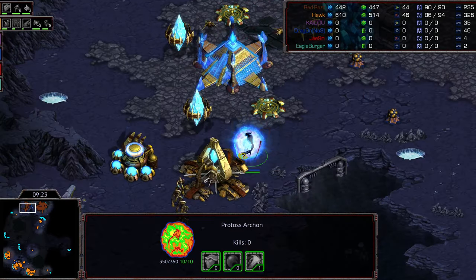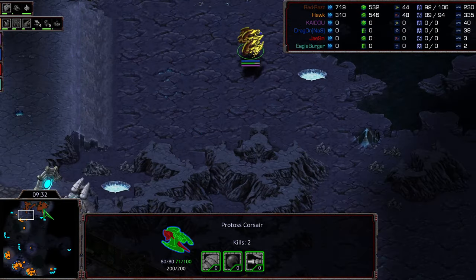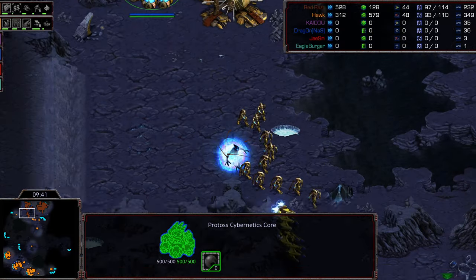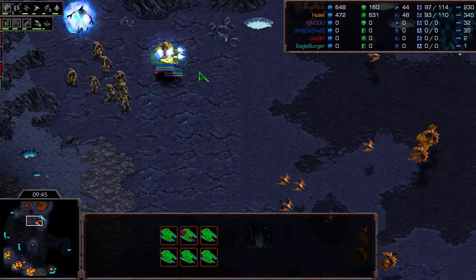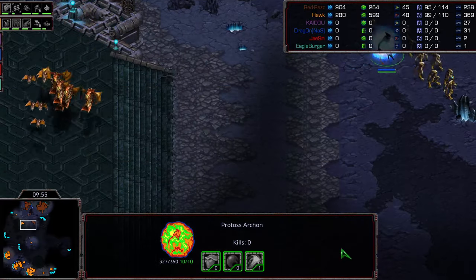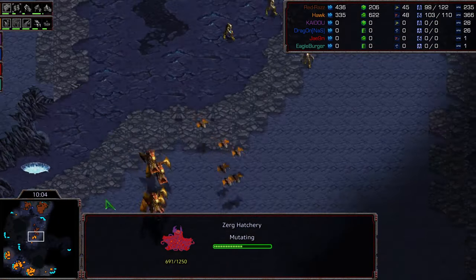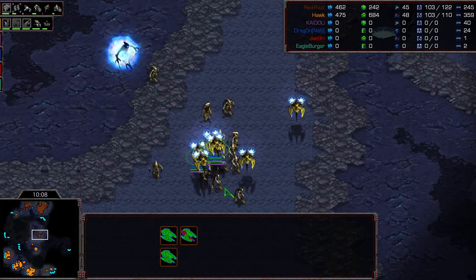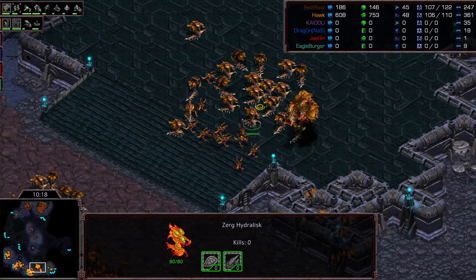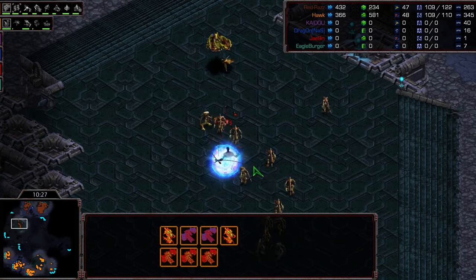Raz is getting that archon to respect those mutalisks. I'm wondering if he maybe would have opted, considering the composition and the threat of counter-attack, for level one weapons to have those corsairs be a little bit more of a threat. Once you have six corsairs out you don't have to worry as much. Corsairs getting pushed off overhead. Raz is not establishing additional bases while Hawk is grabbing a fourth base without much trouble. Raz moving out into mid-map getting a degree of map control, upgrading Psi Storm.